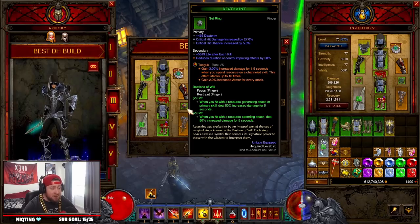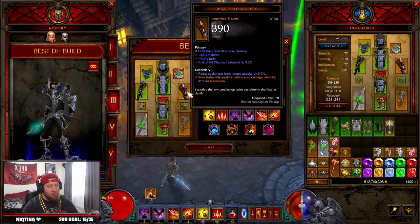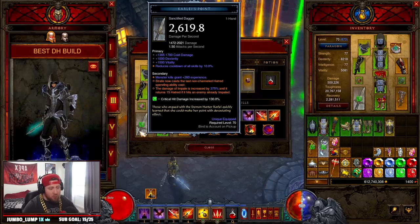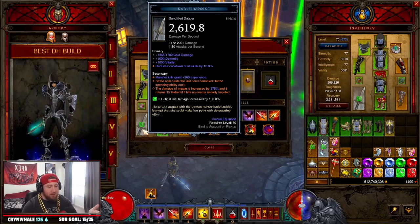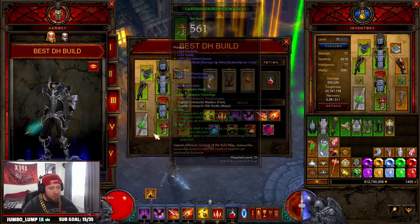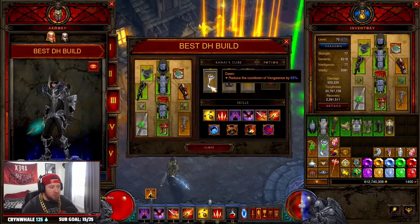We're combining that with the Captain Crimson set for the reduced cooldown and resource cost. I opted in for Focus and Restraint for more damage, but as you can see the build already deals so much damage you could probably swap this out for Elusive Ring and Convention of Elements, or something else for more speed. Of course Squirt's for double damage, Wraps of Clarity for damage reduction, and you definitely have to have Holy Point Shot for three knives instead of just one — this is a must. Then of course Calee's Point, and the Strafe ability with Angelic Crucible this season — Strafe is going to cast your last-used ability, which is Impale.